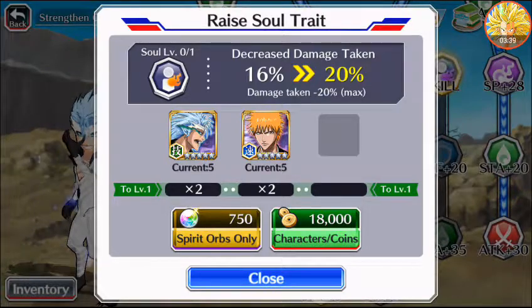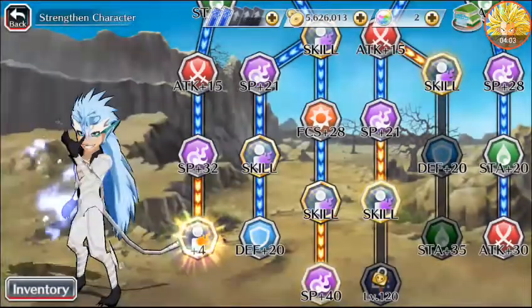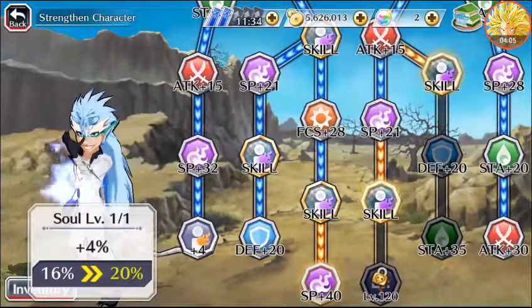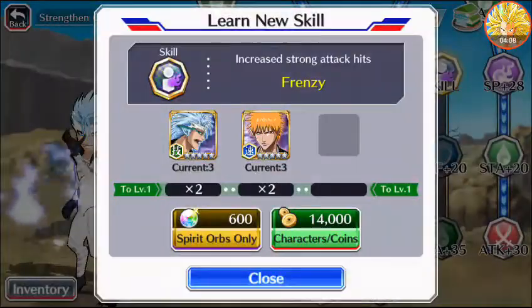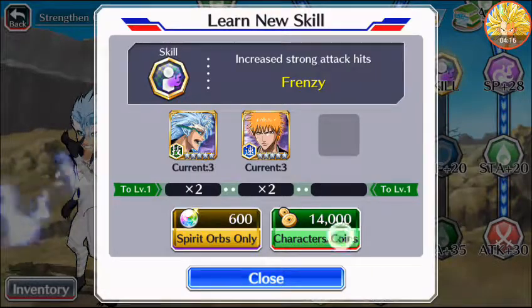Over here we have decreased damage taken — from 16% to 20% — so basically he takes 20% less damage. That's pretty good. Requires two 5-star Grimmjows and two non-Bankai versions of Ichigo without the Visor mask. And Frenzy — increase strong attack hits — two 5-star Grimmjows and two 5-star Ichigos.